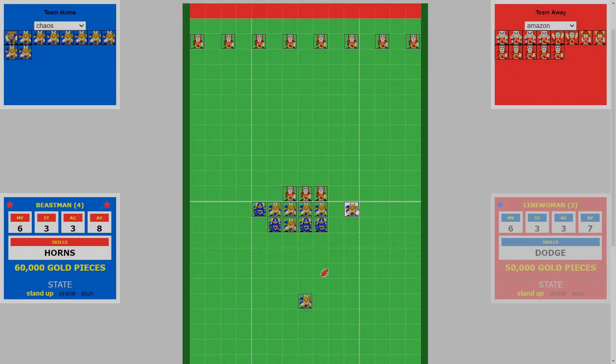Let's have a look at doing this 1-turn touchdown in BB Pusher. We start off with a blitz with the beastman, pushing through and popping the beastman out the other side.